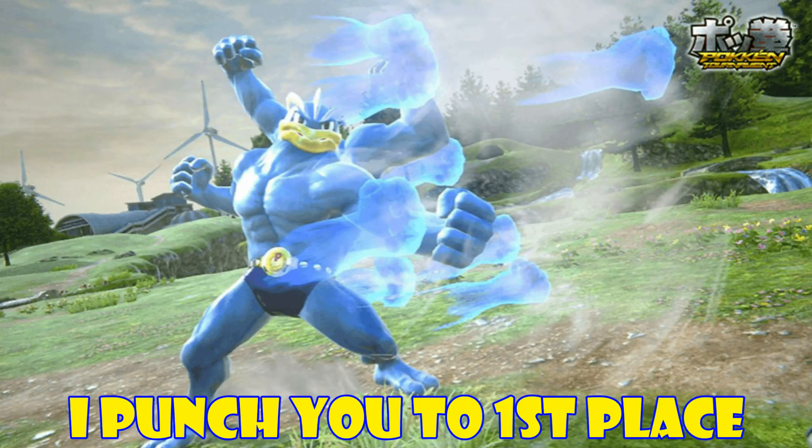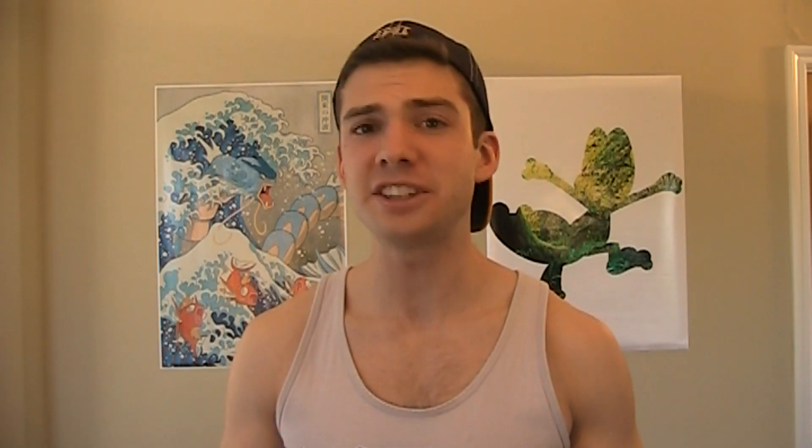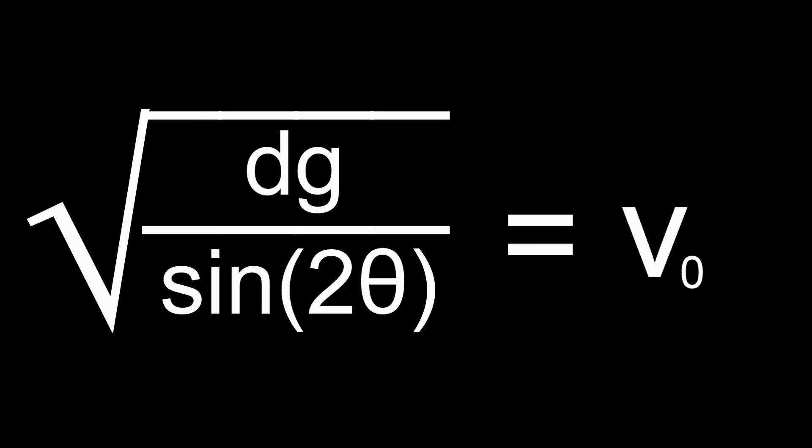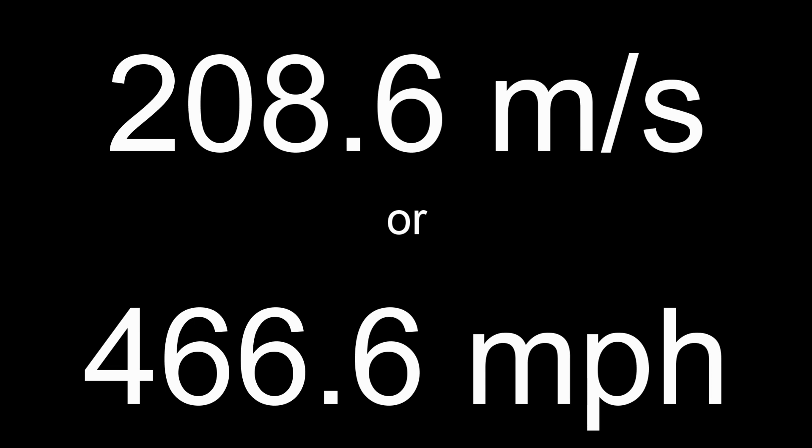That's almost the distance of a cross-country race. Now in order to find the force needed to send a victim — let's say it's me — this distance, we need to know the victim's initial velocity. We can find this using the projectile motion distance formula, where d is the distance, v0 is the initial velocity, g is the acceleration due to gravity, and theta is the angle at which the victim was initially launched. This formula ignores air resistance, which I'm doing as well for simplicity's sake. Rearranging the formula and plugging in metric values with 45 degrees for the angle — since 45 degrees gives you the most range with the same force — we get a value of 208.6 meters per second, or 466.6 miles per hour for the initial velocity.